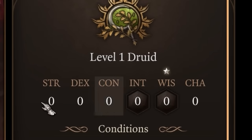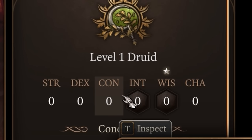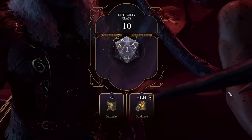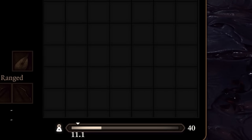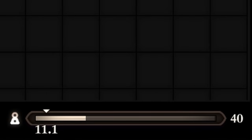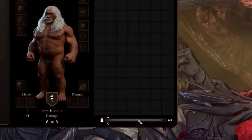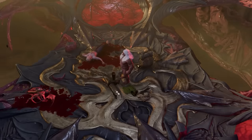Let's quickly go through what having no stats will actually mean for this run. Obviously, we will have minus 5 to every check. What one might think of a bit less is that with no strength, I have no carrying capacity. For some reason, the game still gives us a generous 40 base capacity before we become overloaded, but with no strength, we cannot pick anything up at all.